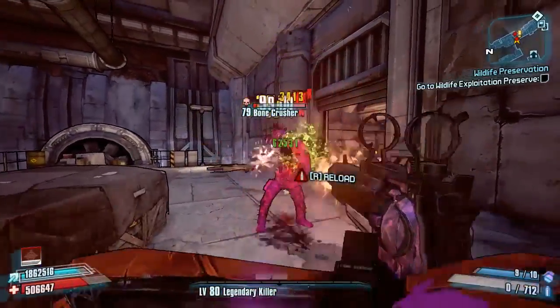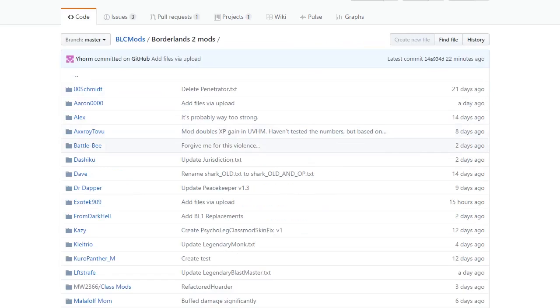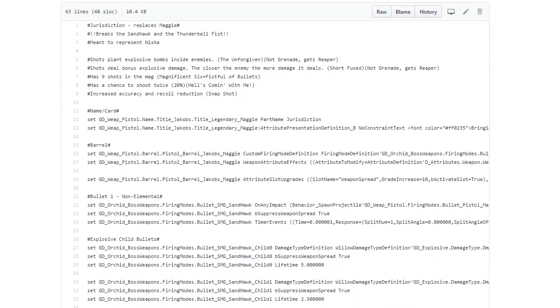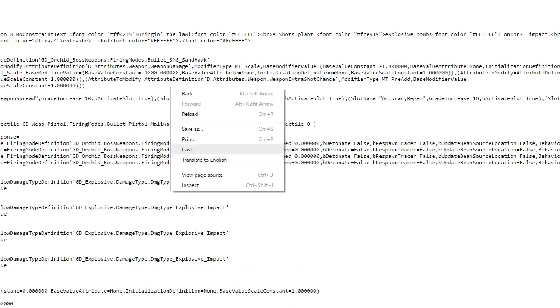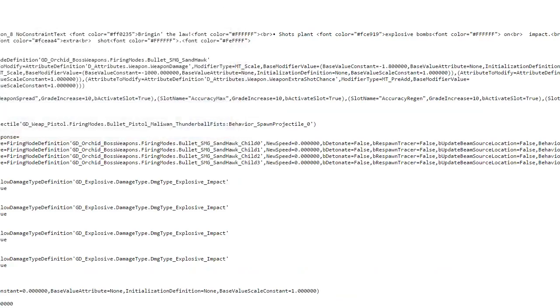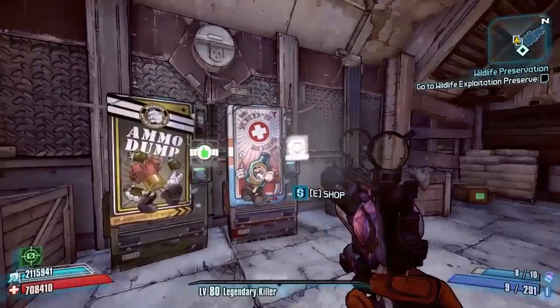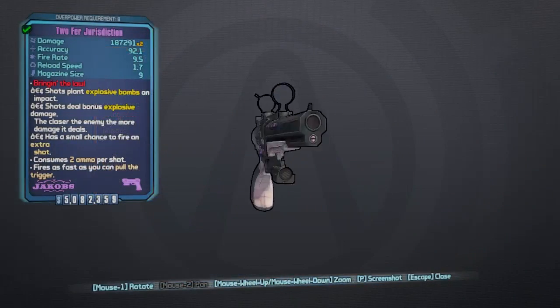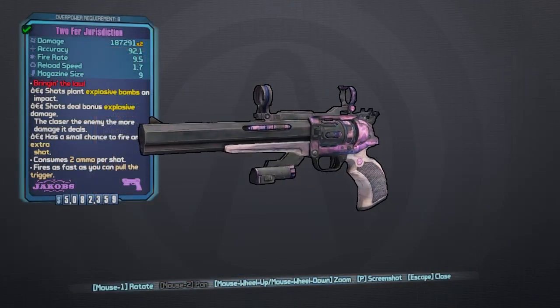I'll start by showing you how to get it. As always, it's linked in the description — click that and it'll take you straight there. If not, head over to the Borderlands Community GitHub, click on Borderlands 2 mods and into dashiku, and you'll see the Jurisdiction listed in alphabetical order. This takes you to the main file with all the info. Click on Raw, then Save As, and save directly into your Borderlands 2 Binaries folder. Then remember to activate it via the console command before loading into the game.